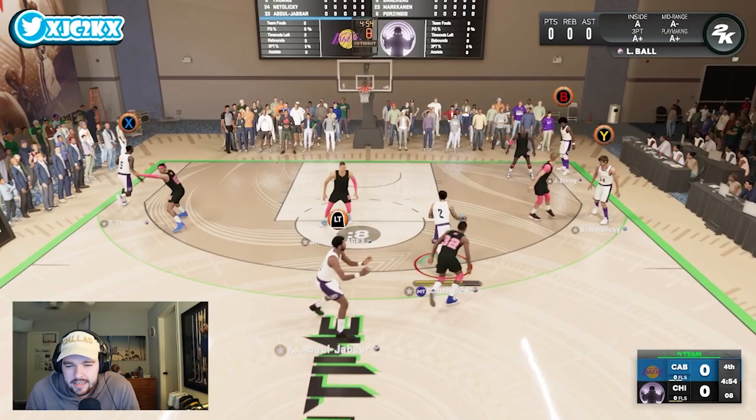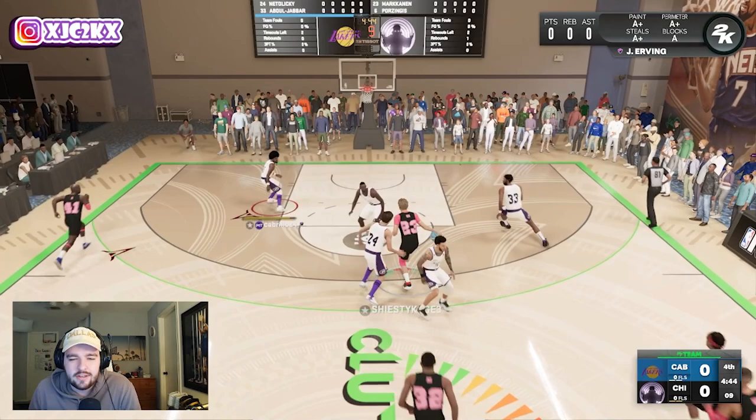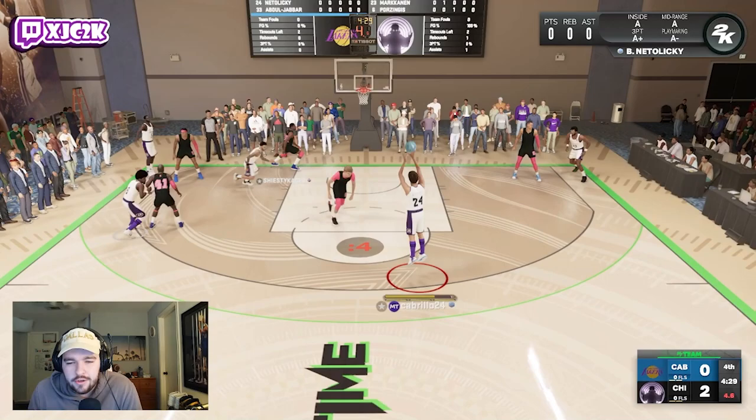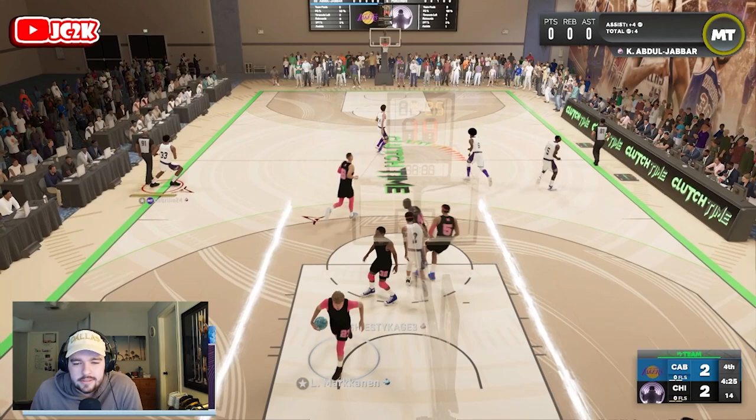Getting into it immediately — I didn't mean to set the screen with Kareem there, but I didn't manually set it with Bob, which is my fault. Stop and pop, Bob Natalicki — a little bit of a force, but that actually wasn't a terrible shot. I think I probably could have greened it. Let's get the screen with Natalicki — I want to manually set the screen with him because of his pick-and-pop ability. Catch and shoot Bob — okay, not a three, a long two, but he still knocks it down. Easy green, Bob Natalicki, to start off the game.